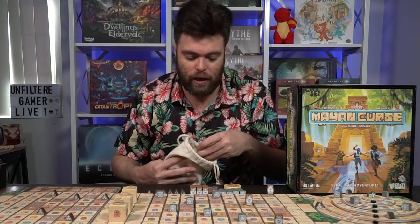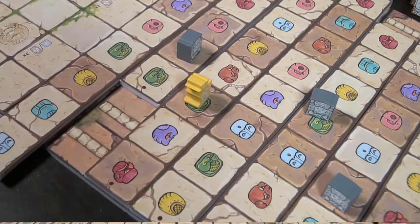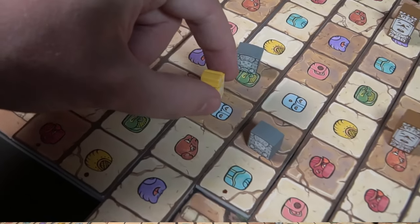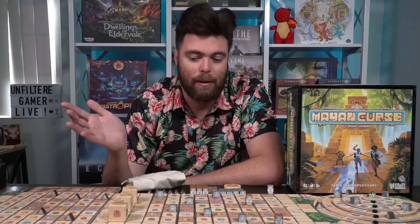One other thing before I finish — there are tiles in here that are double tiles. You can use the left or right-hand side for either type of icon, and that's really, really cool. I like that idea. I'm done gushing about Mayan Curse — this is a really solid game though. If you like a party game and don't mind a bit of setup and randomness, there's a bit of luck in this game obviously, but it's a ton of fun.